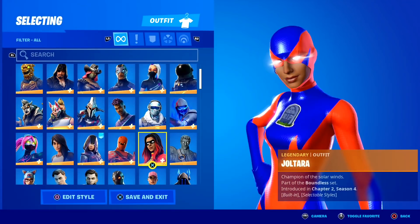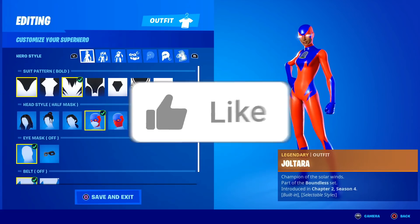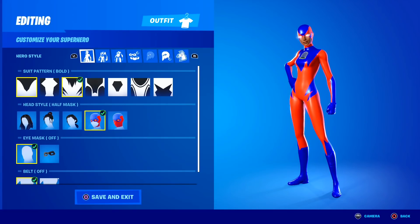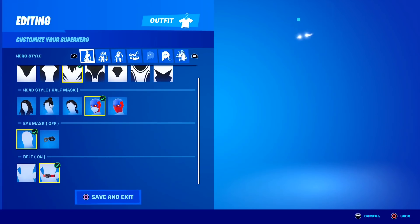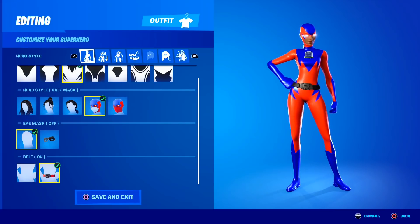The reason these skins are actually so popular is because of how customizable they are. These skins are so customizable, it is honestly insane. As you guys can see, you can customize the suit pattern, the head style, the eye mask, the belt. I can literally put a belt on if I want to — just take a look at that, that is my Super Hero skin with a belt on. It honestly doesn't look that good in my opinion, so I usually leave the belt off, except with the eye mask.